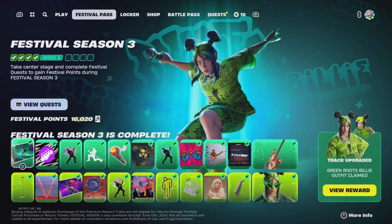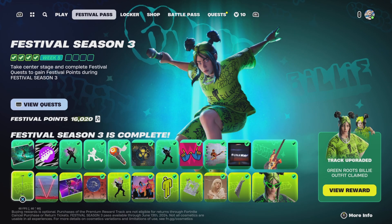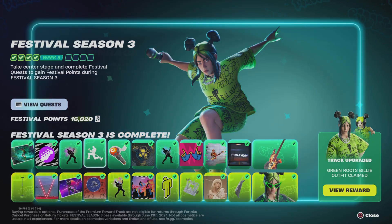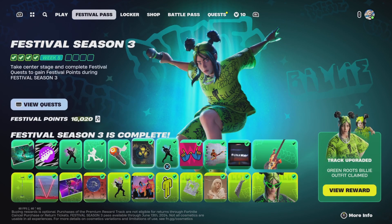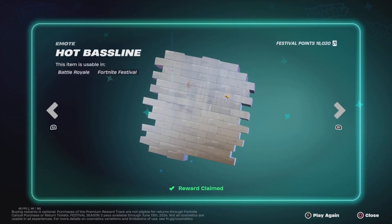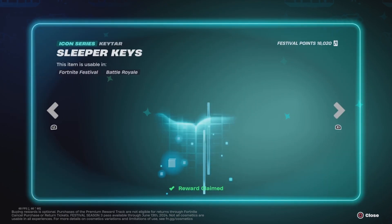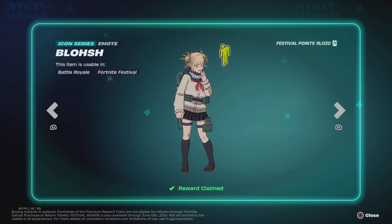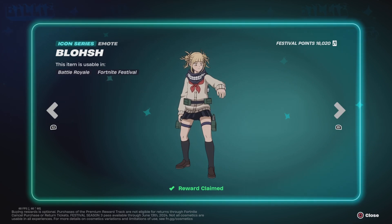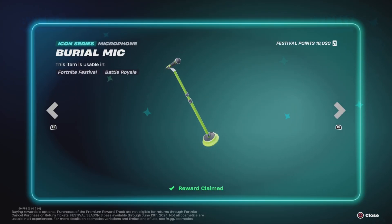Instead, what we're going to be doing is taking a look at the instruments, the emotes, and the emoticons — such as sprays — which these items will specifically be: the spinback emote, the molten mic emoticon, the hot baseline spray, the lavatronic bass guitar, the sleeper keys keytar, the blosh thing emoticon, along with the burial mic, at least for this video.